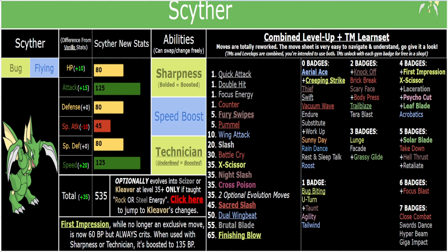Sharpness-boosted options include X-Scissor, Laceration, Cycle Cut, and Leaf Blade — all of those are 120 power with Sharpness and 180 base power if you hold Scope Lens. So you can slap on a Choice Scarf and click 120-power X-Scissor with no drawback, and then you have Steel, Psychic, Grass, Dark, and Poison coverage. You've also got Sacred Slash, which is a guaranteed crit, so you don't even have to hold Scope Lens. Sacred Slash is 135 power with Sharpness.